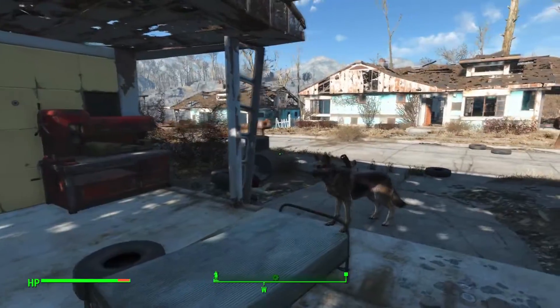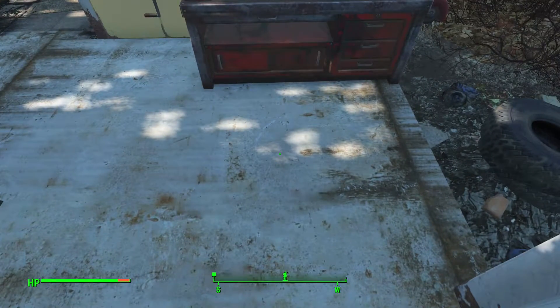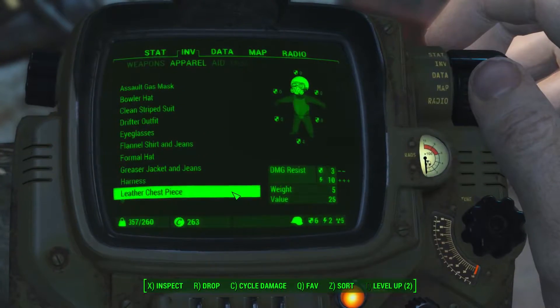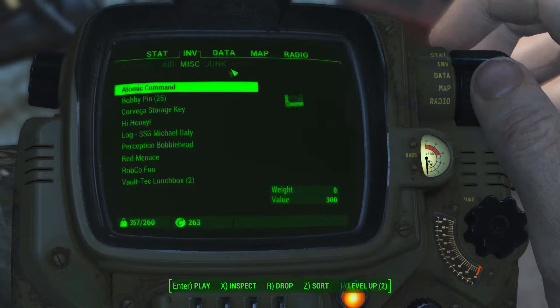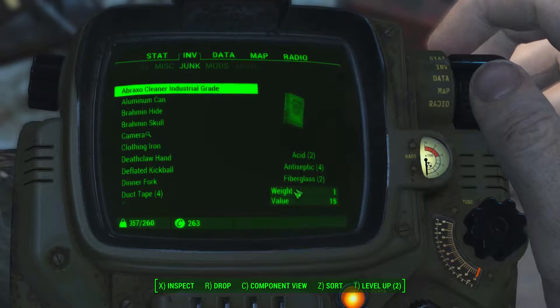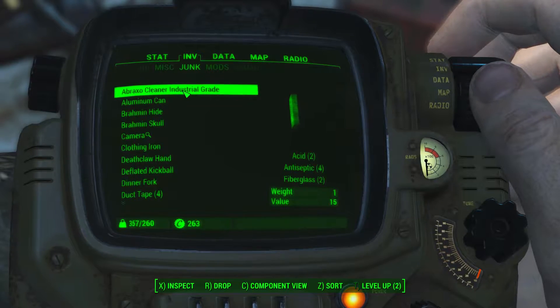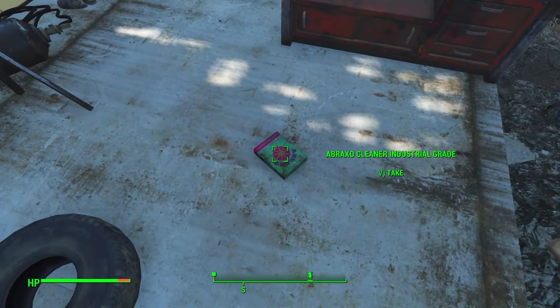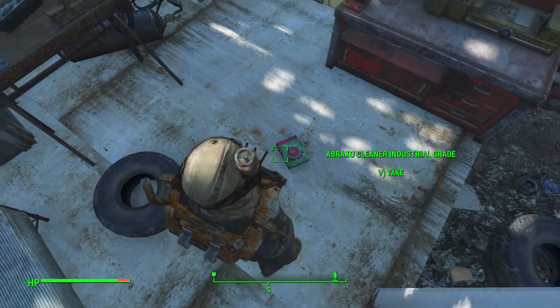I'm super over-encumbered. Something I read is that you can dismantle stuff. Let's see — junk. This can be dismantled into components: acid, antiseptic, and fiberglass. Component view — oh, it just splits everything down into component view. But I think you have to break it down by dropping it. I thought there was a way to get to the workbench directly.